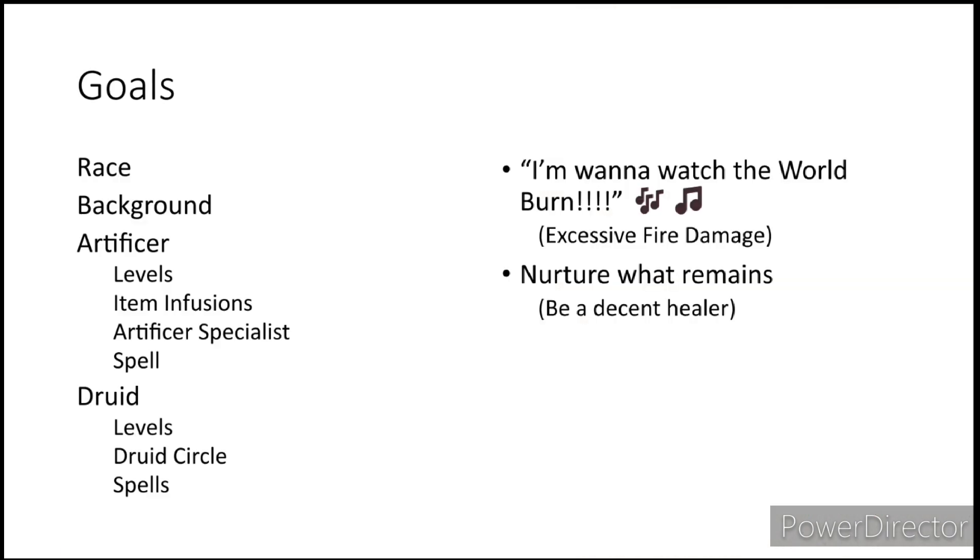We have some goals. We are going to need our race, background, Artificer levels, item infusions, Artificer Specialist, and spells. For our Druid, we need to know how many levels, our Druid Circle, and our spells. For this build, we are going to use fire damage and fire damage exclusively. There will be a couple of spells that don't deal fire damage, but we are mostly focusing on the ability to burn our opponents to cinders, with the added bonus of being able to heal on the side.